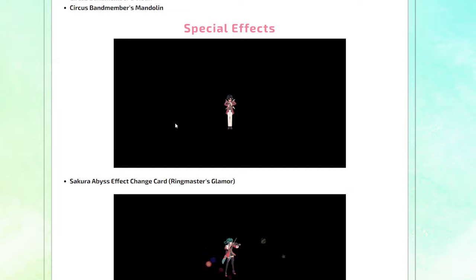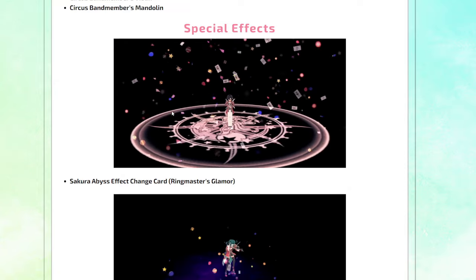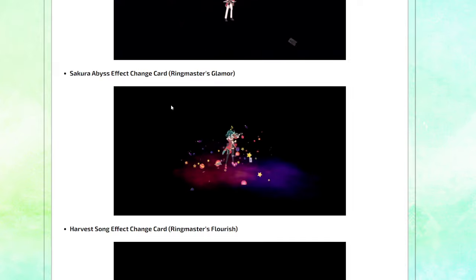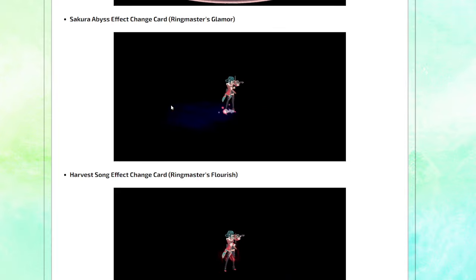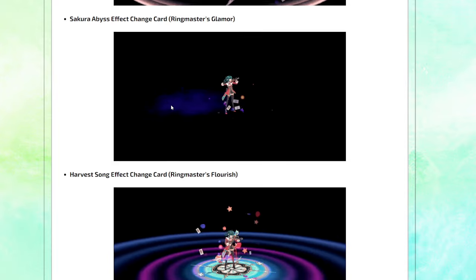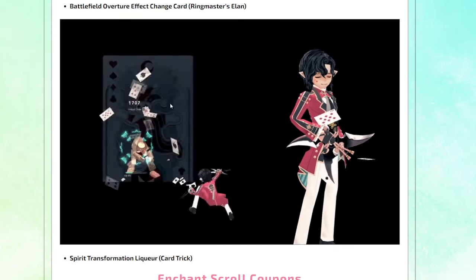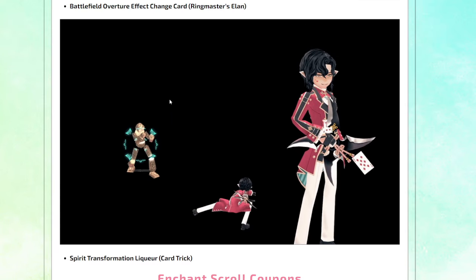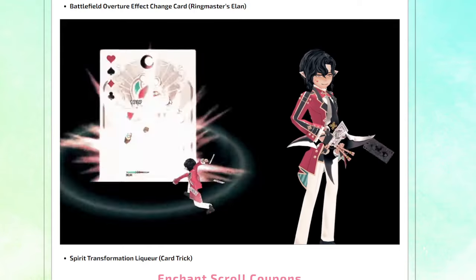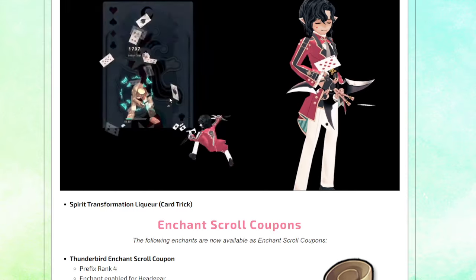Special effects! Sakura Abyss effect change card — I don't really use Sakura Abyss anymore, but it looks kinda cool, actually. There are also effect changes for music buffs — one for Harvest Song and one for Battlefield Overture. And then you got some Spirit Transformation Liqueur card trick — that's for your ego, I believe. That's kinda funny, actually.